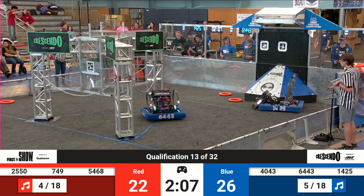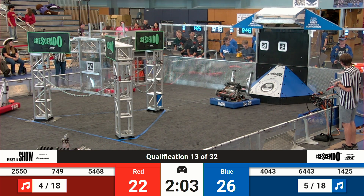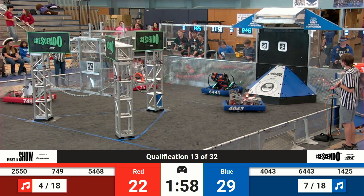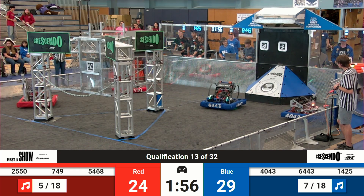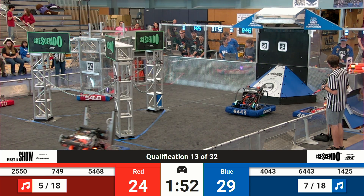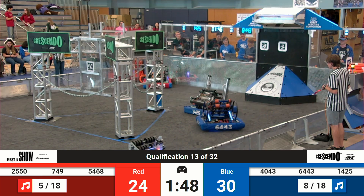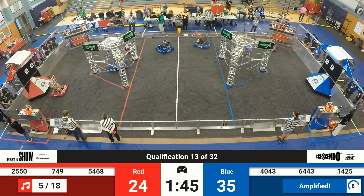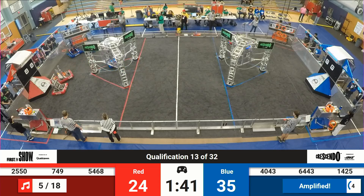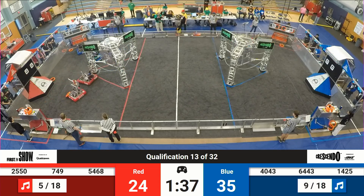All right, all these new drivers are learning their controls and doing the best they can. 5468 successfully scores there for the Red Alliance. We have the Nerd Herd scoring into the AMP for the Blue Alliance. 1425 accidentally hit their partner that was trying to score and ended up with one going way out of the field. 6443 slammed into that source area while they're trying to find a note.